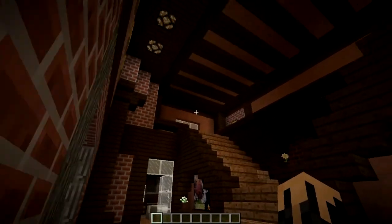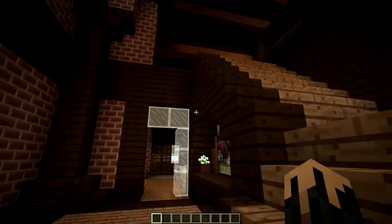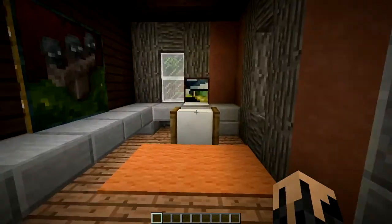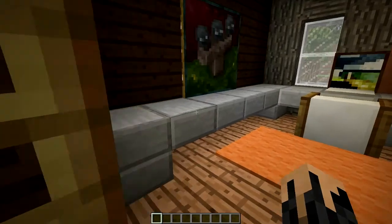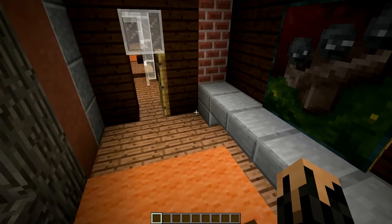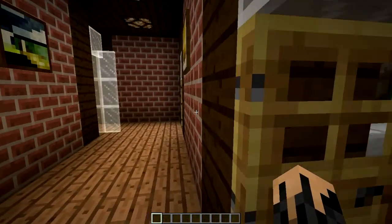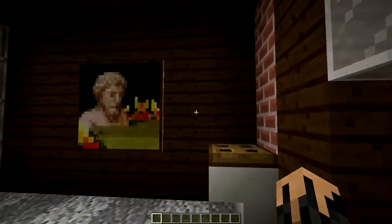So we go inside — nice open space, big stairway. I'm going to try to keep the camera steady. Over here there's a little study with our laptop. I know there are a lot of designs with shelves and things like that, and I don't use a lot of item frames. I don't really like to use them because they tend to cause a lot of lag.